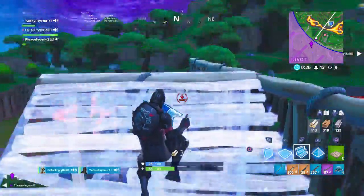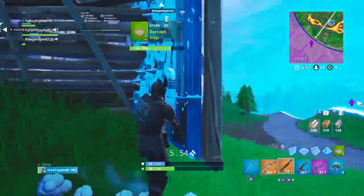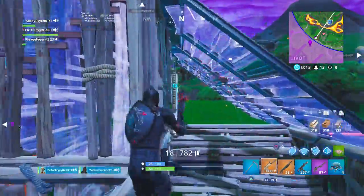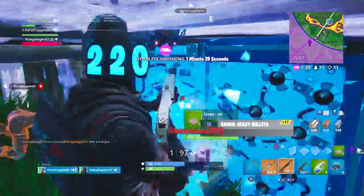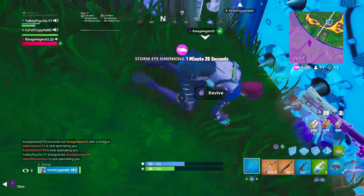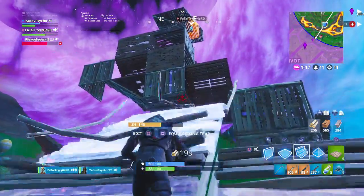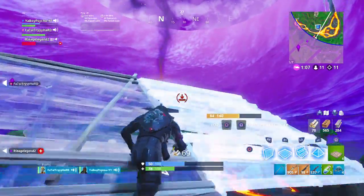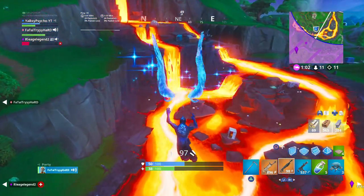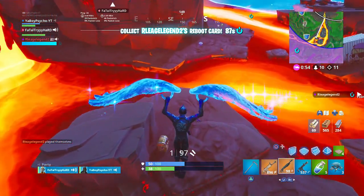We gotta eliminate him. Camp if you have to, Fatal. I'm probably dead, dude — I don't see myself getting out at all. Just stay alive, Daylin — I got you. Storm's coming, I gotta dip, Daylin, I'm sorry. I'm doing something so stupid — oh my gosh, it worked! It's a medkit — I'm going for it, but I gotta drop the redeploy for it. Medkit and a campfire — I gotta drop redeploy for it.